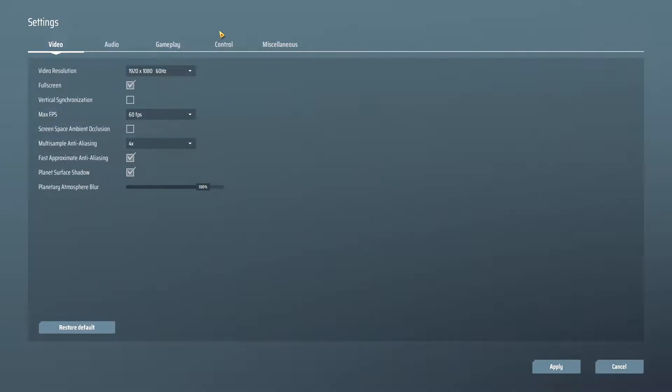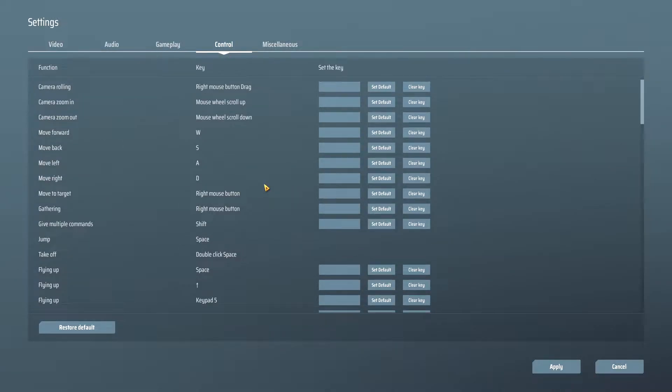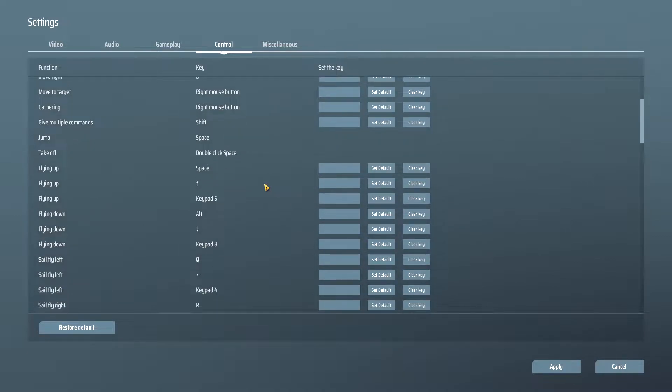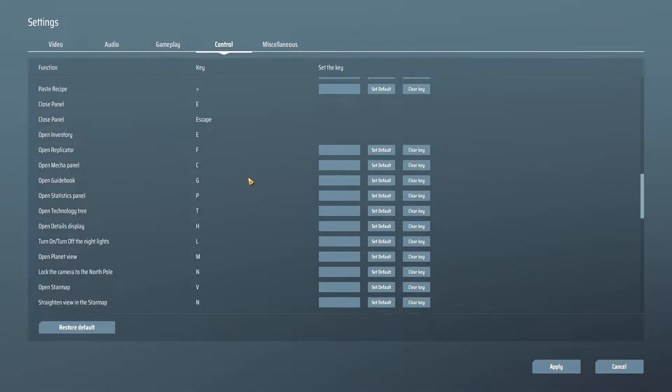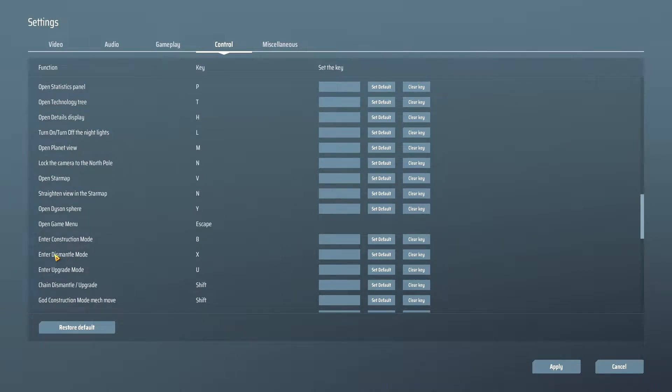I think this is listed under the settings — I'm not 100% sure. It looks like they have changed some stuff in here since last time. There it is — 'Enter dismantle mode: X'.